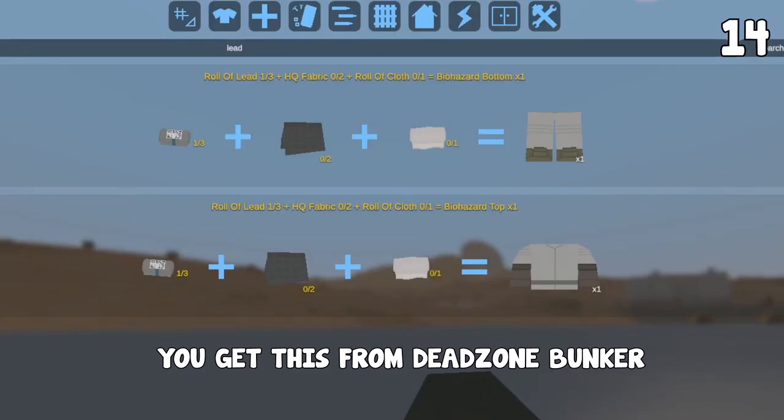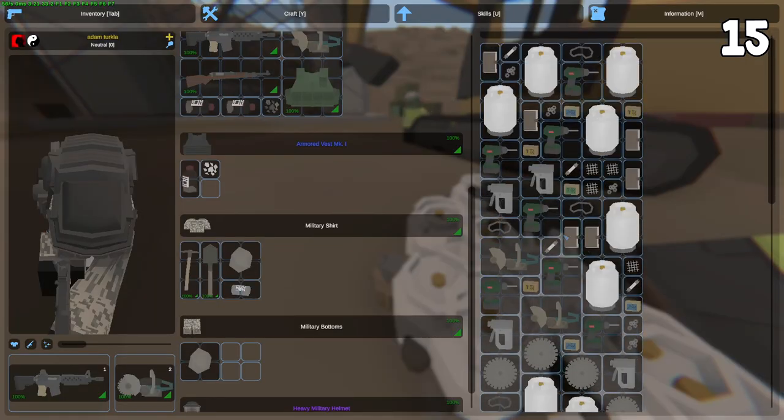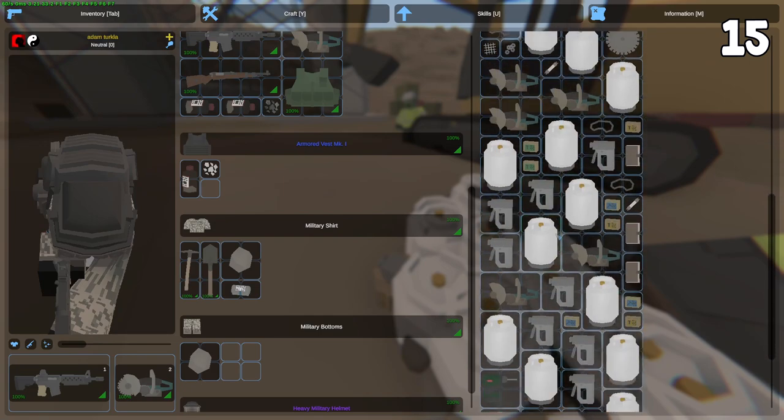Rolls of lead are very useful for crafting biohazard clothing. Construction mega zombies can drop anvils which, with a blowtorch, can be crafted into 7 metal parts, and they also drop saw parts.